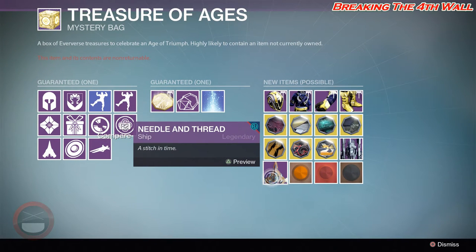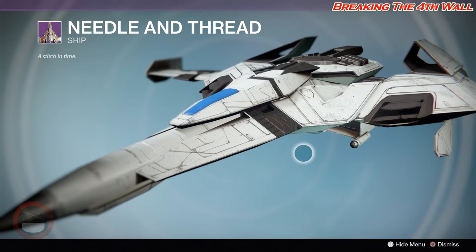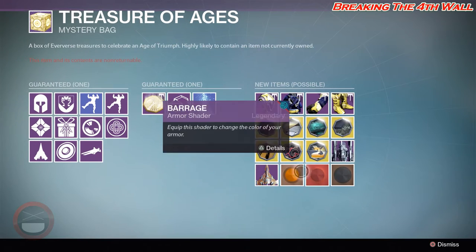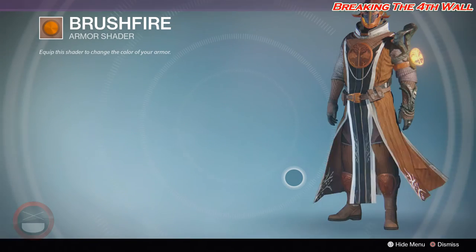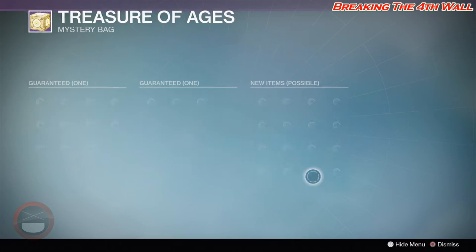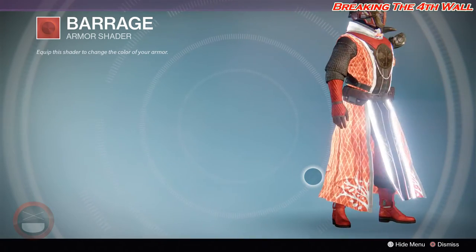We also have Needle and Thread — nice and white. Both of these ships are just reskins of another ship, and this one actually has extra lighting around it as well. For shaders, we get the new Brushfire Shader — on a Warlock it looks like a little copper tone to it. And we got the Barrage — like a bright copper tone, or reddish brown.